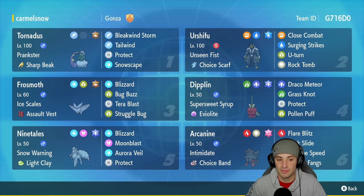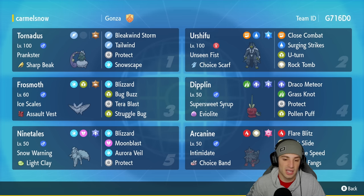We got Alolan Ninetales in our fifth slot. Aurora Veil has just been top tier in the meta recently, so you really can't go wrong with it. It's got Snow Warning with the Light Clay, then Blizzard, Moonblast, Aurora Veil, and Protect. The final slot is going to be Hisuian Arcanine with Intimidate and the Choice Band as its item. It's got Flare Blitz and Rock Slide for two STAB moves, Extreme Speed for first turn priority, and Psychic Fangs with that Psychic Tera typing. If you want to run the team yourself, the rental code is in the top right corner.